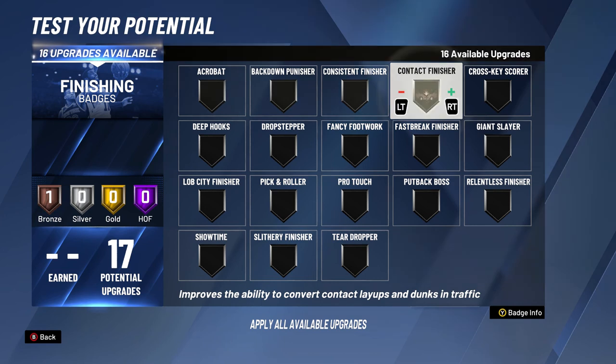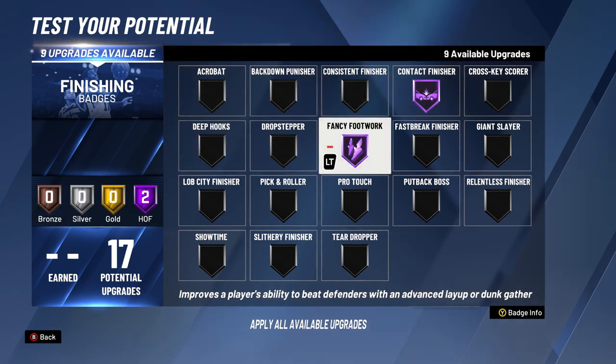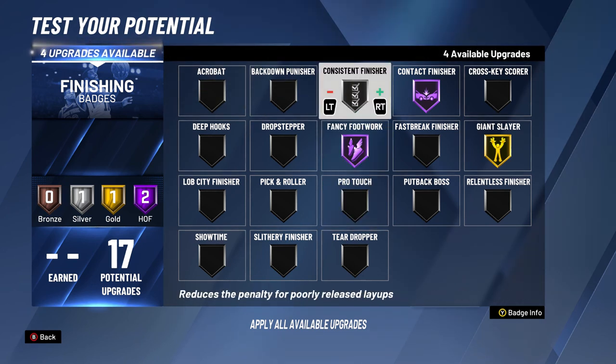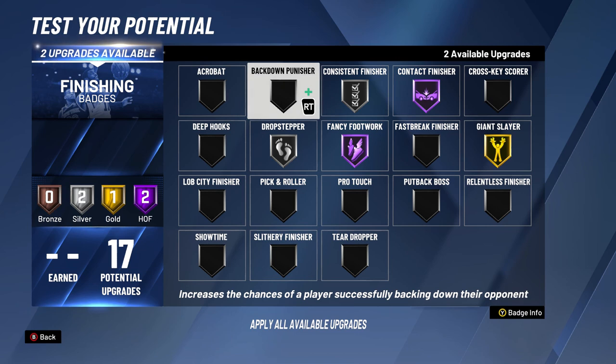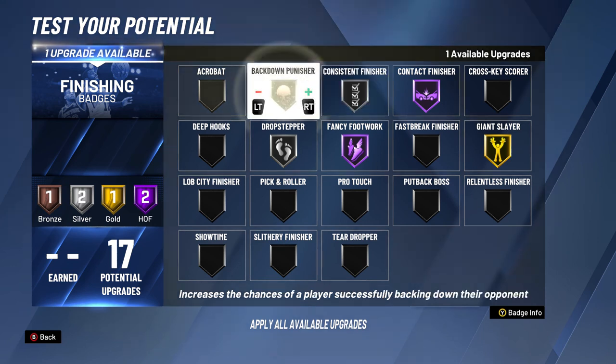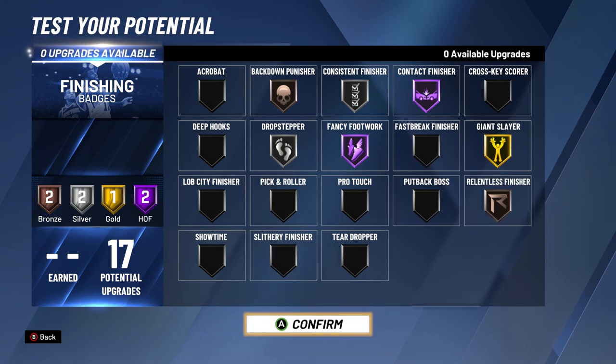For the finishing badges, you want Hall of Fame Contact Finisher because you're gonna drive a lot. You want Hall of Fame Fancy Footwork, which makes you very quick and fast. Then Gold Giant Slayer, because you're 6'7" matching up against a lot of 6'11" to 7-foot players. Then Silver Consistent Finisher, Silver Drop Step — this helps you be a faster finisher and make more layups — and one Bronze Backdown Punisher and one Bronze Relentless Finisher. These are the best badges for this build.